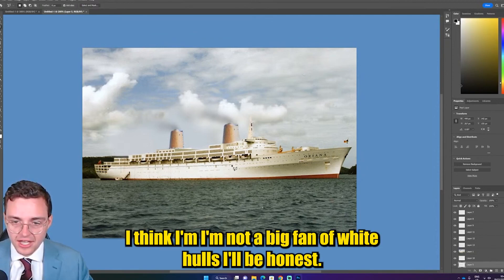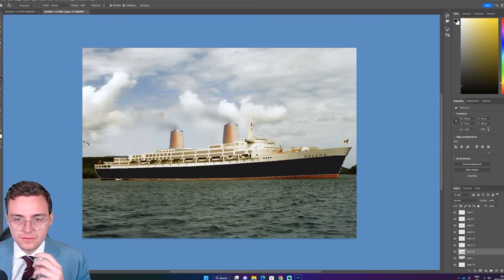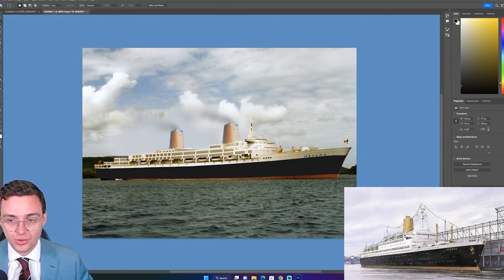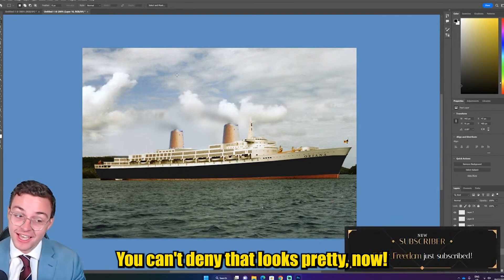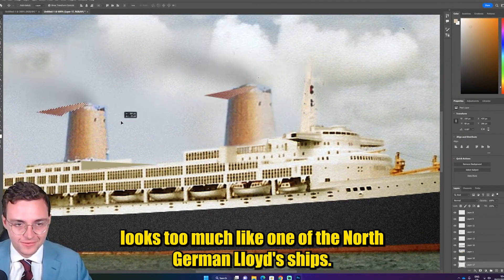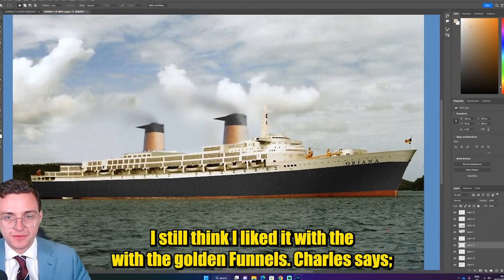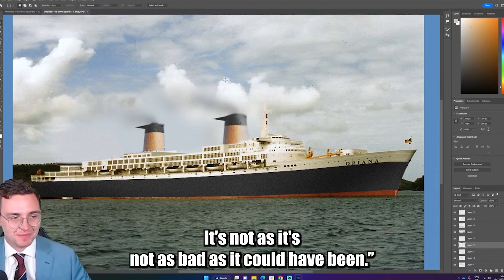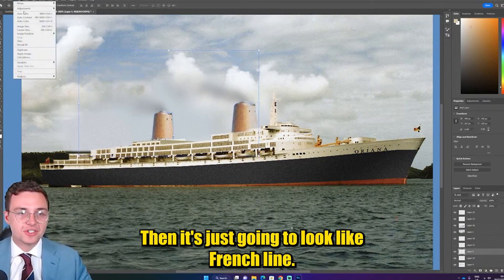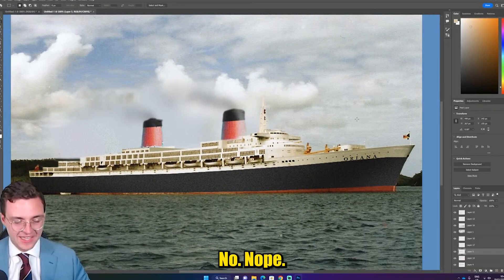I'm not a big fan of white hulls, I'll be honest. Let's just quickly see what this looks like. Oh, now that's pretty — come on, that looks like the sister ship to Bremen or something, or Europa. You can't deny that looks pretty now. Add wings? This is just getting out of control. It just looks too much like one of the North German Lloyd ships. What if we gave it black funnel tops? I still think I liked it with the golden funnel. Please change the funnel color to crimson red — then it's just going to look like French Line. It's like the SS France 3. Nah, I'm a purist.